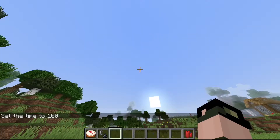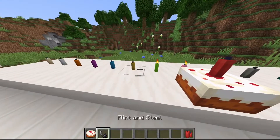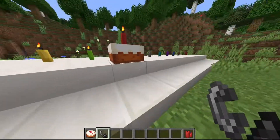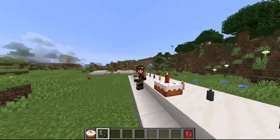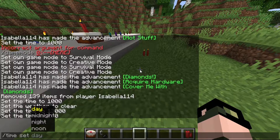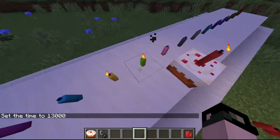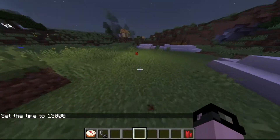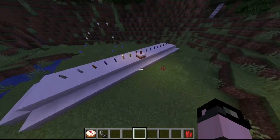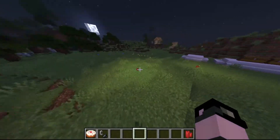Next, I'll be showing candles. There are 16 different variants of candles plus its own base variant. To light them you need flint and steel. You can put these on cakes as well - it's like celebrating a birthday. You can also put four candles within a single block, and when you set it to night you can see the one-candle block gives off less light, with more candles giving off more and more light.